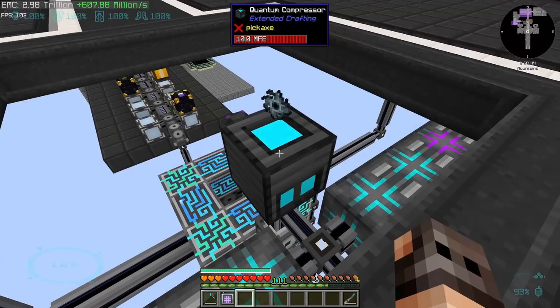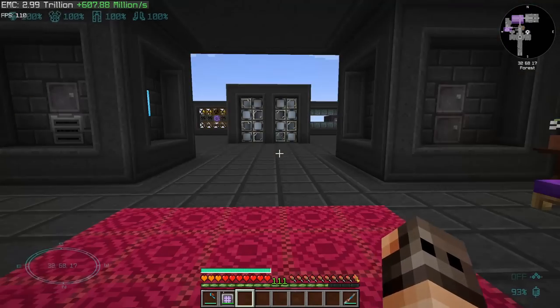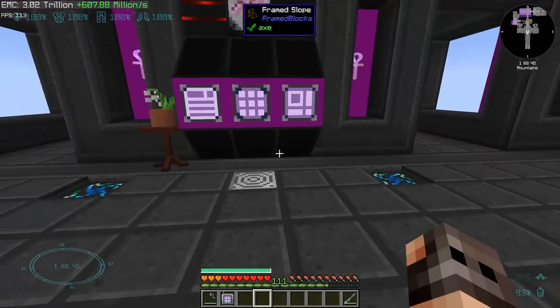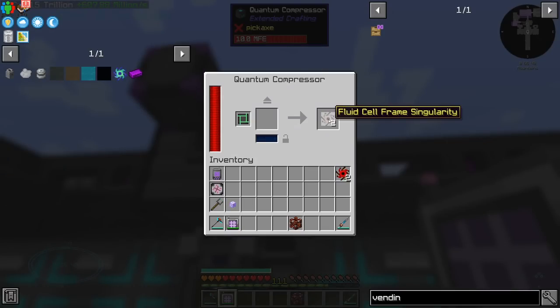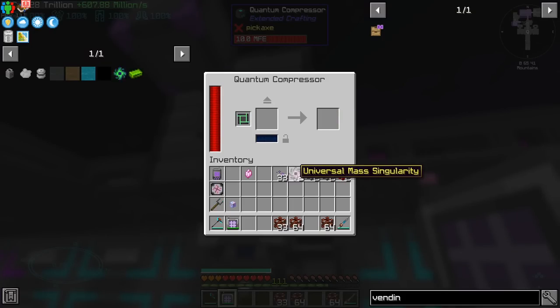Very good question — I will show you. First off, this is blitz powder, which goes over here. Now that the quantum compressor is empty, I will show you the reason of my disappointment. Here is the 16 million cell component singularity — and just remember, I need two. Fluid cell singularity, the frame, antimatter singularity, universal mass singularity.